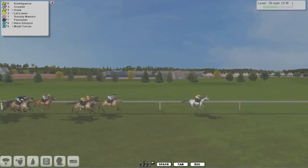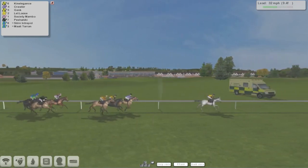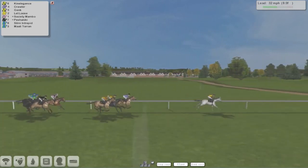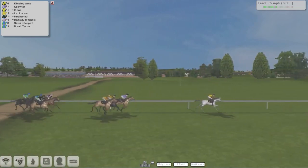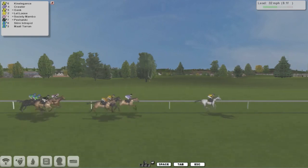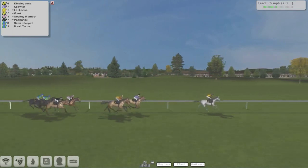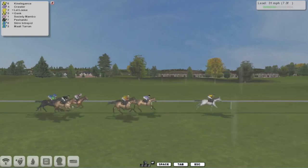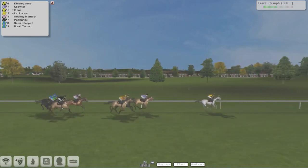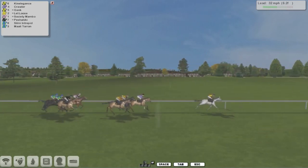With Marley Toran and Silmy Intrepid out the back. Kinelegance is well clear at this stage from Crawler in second, Genk is in third, Let Loose is fourth, Society Mambo after that, then Pishaniki, Silmy Intrepid, and Marley Toran is just the back marker. Kinelegance is well clear at this point.